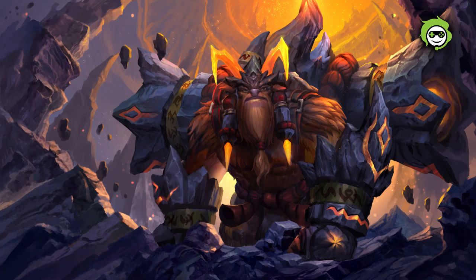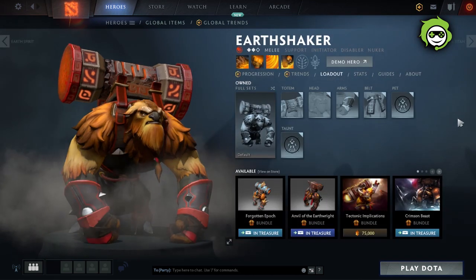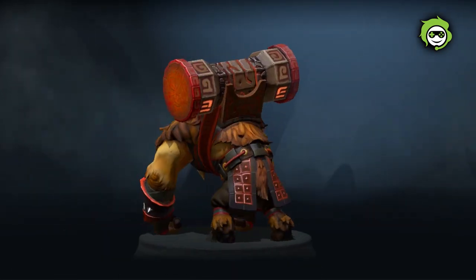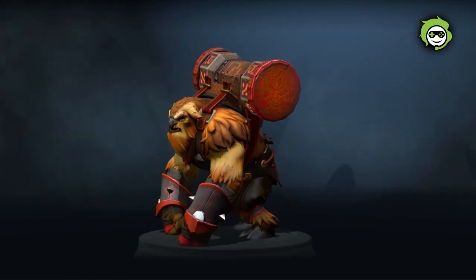Hey guys, this is Unix and welcome to the very first episode of the How to Play series. In this episode we are going to be talking about Earthshaker. Earthshaker is a melee strength hero who is commonly played as a roaming support or offlaner, but can also be played as a midlaner if needed. He is well known for his ganking potential with the ability to chain stun enemies and block them with fissures, and his powerful teamfight presence with his ultimate ability Echo Slam, which deals very high damage to enemies if they have many summons, illusions, or dare to group together.